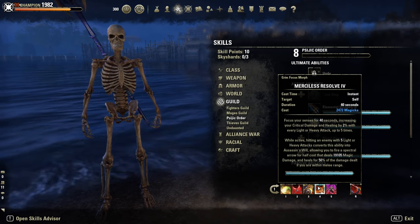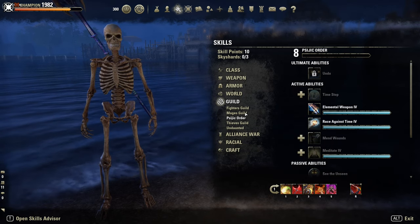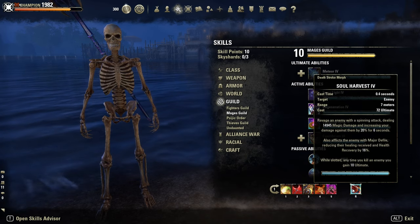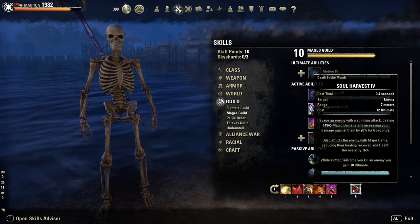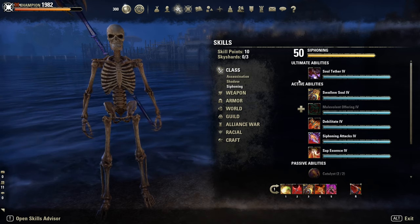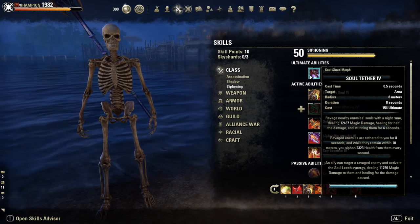Mass Hysteria or Aspect of Terror as CC. Alternatively, if you don't want CC, go with Inner Light here instead. Ultimate: Soul Harvest — super powerful, it still gives Major Defile, so 16% less healing for the target. I've also tried Soul Tether instead, since Soul Harvest is easily dodgeable.